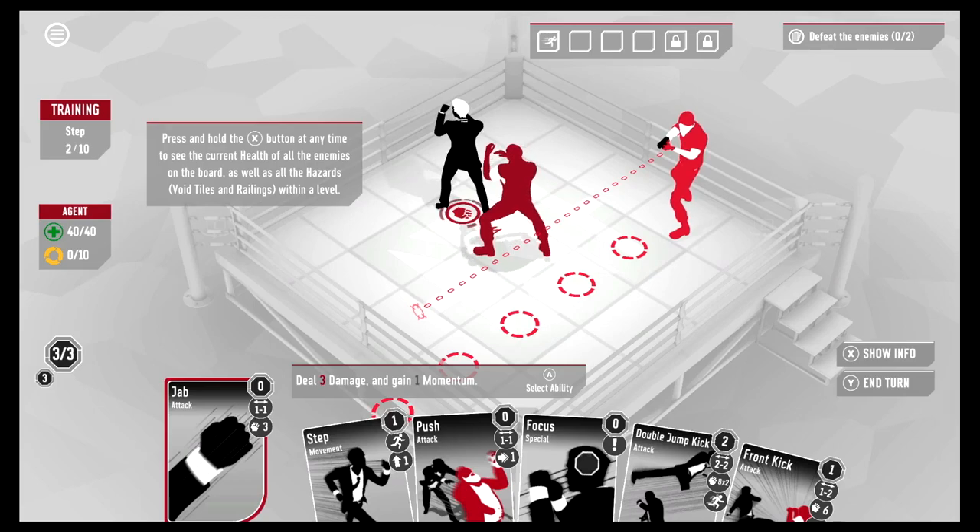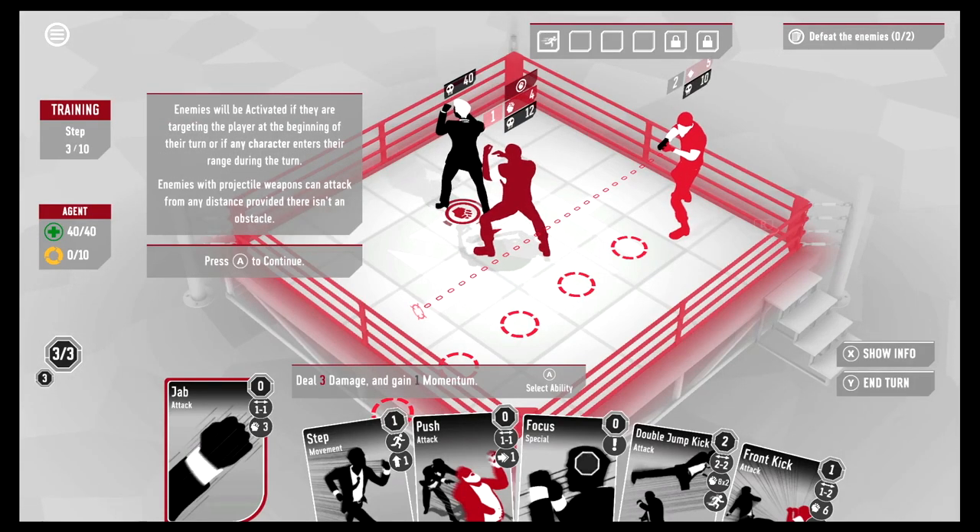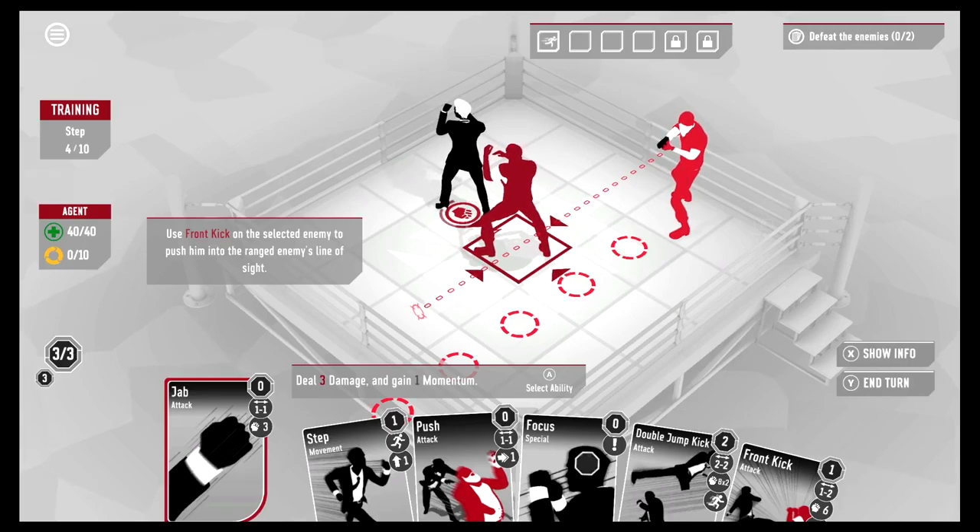Press and hold X at any time to see the current health of all enemies on the board, as well as all hazards, void tiles, and railings within a level. That guy's got a gun — not good. We brought a fist to a gunfight! Use Front Kick on the selected enemy to push him into range.